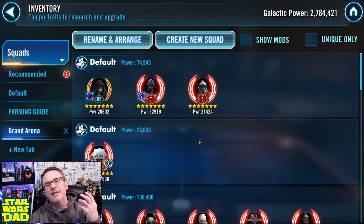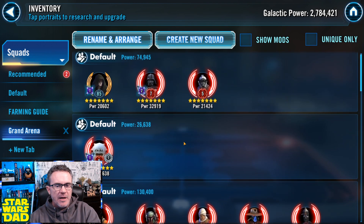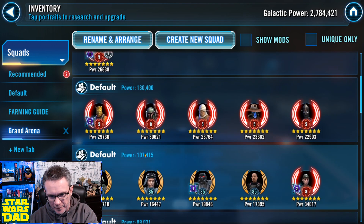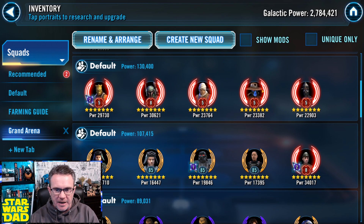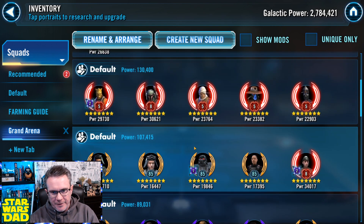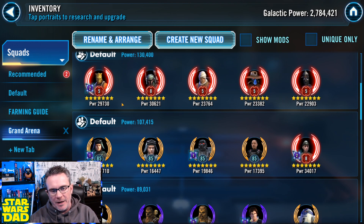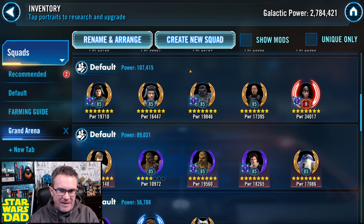Here are the squads I have for Grand Arena. I've got the Palpatine team, Vader, maybe even a Solo team. I've got Wampa. I've got my fully-relic Bounty Hunter team — you get that ready for the Executor. Look at that Relic 8. I'd like to get a bigger relic on Bossk but I don't have it yet.